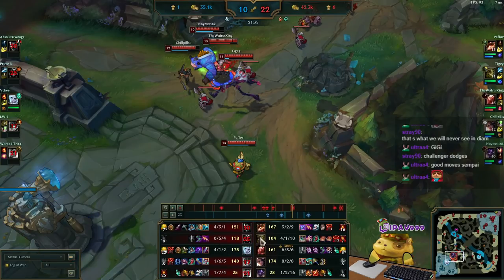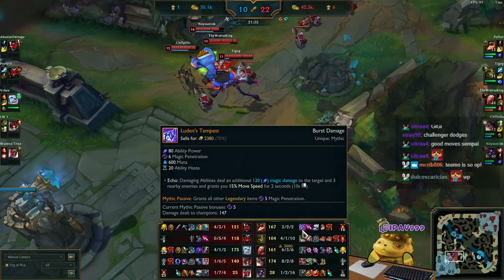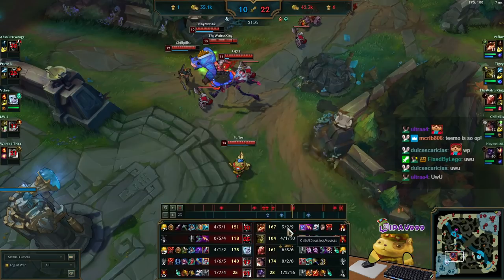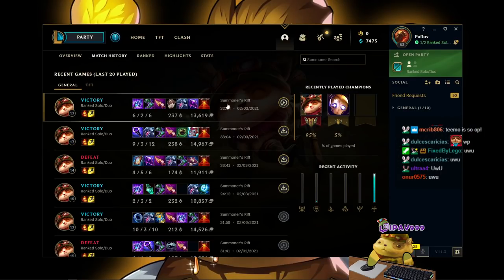For the mythic item: we choose either Luden's Tempest or Liandry's Anguish. If their jungler is a tanky jungler, then I go Liandry's Anguish because Darius becomes tanky and I want percent HP damage. But if they were all squishy — other than Darius and maybe Rell who is a little tanky — then I don't really need Liandry's. Luden's Tempest is better versus squishies; Liandry's is better versus tanks.